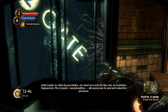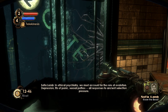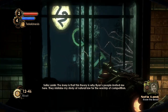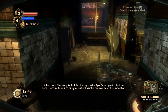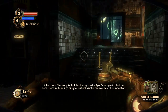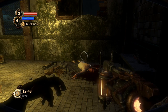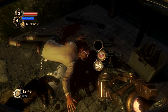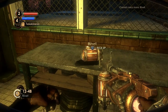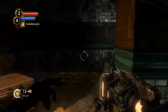Another audio diary from Lamb: 'In ethical psychiatry we must account for the role of evolution. Depression, fits of panic, sexual pathos — all responses to ancient selection pressure. The irony is that this theory is why Ryan's people invited me here; they mistake my study of natural law for the worship of competition. Remember, Eleanor — one must know the beast before it can be slain.' So a message to her daughter Eleanor, indicating she's shaping Eleanor's morals. It's actually the first time Lamb mentions she has a greater scheme planned for her.